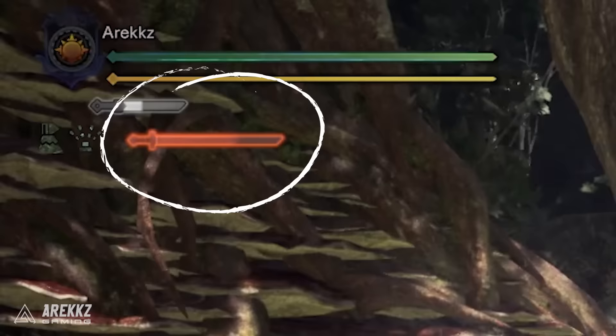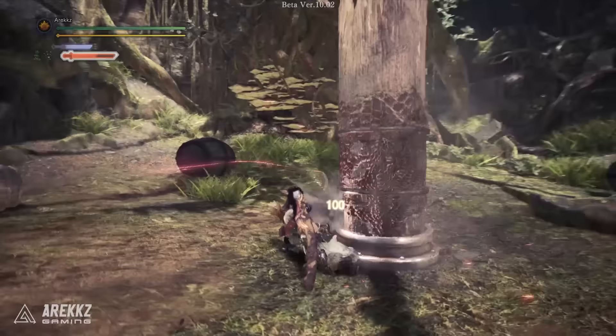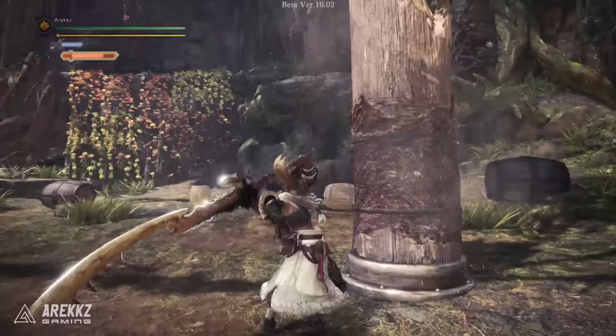The EI Slash increases your spirit gauge in a very similar manner to how it does following a Spirit Helm Breaker. This makes it an exceptional move to work into any aspect of combat since it'll help you keep your spirit meter topped up more frequently. Additionally, since this doesn't cost any meter to use, it's without question going to form a core part of your bread and butter playstyle. Work this in mid-combo to give your spirit meter some boost, and you'll be ready to whip out those spirit slashes more frequently.